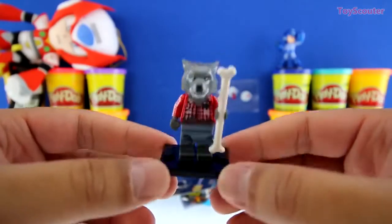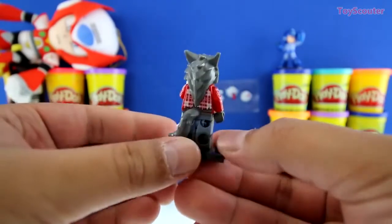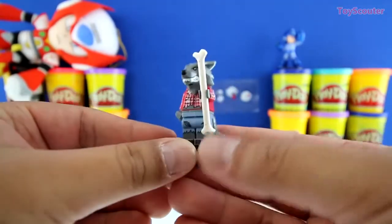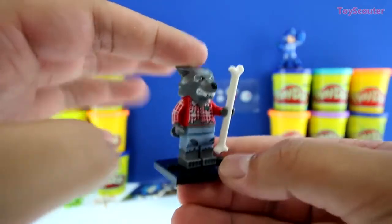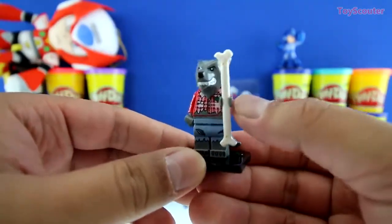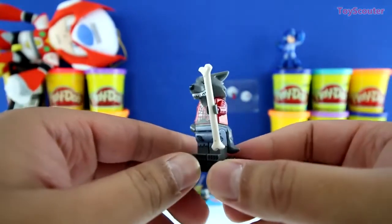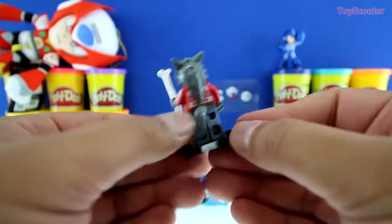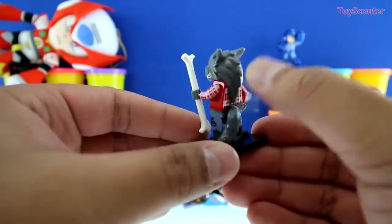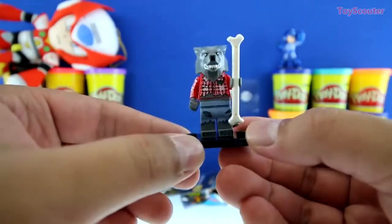We got a werewolf! You can tell he's a werewolf because he has regular human clothes on, but of course it's a wolf head! Scary! And on his arm he has a big ol' bone - I wonder if it's a weapon or he just likes to gnaw on it! He has a little tail, a mane, a cool lumberjack shirt, and some jeans on!